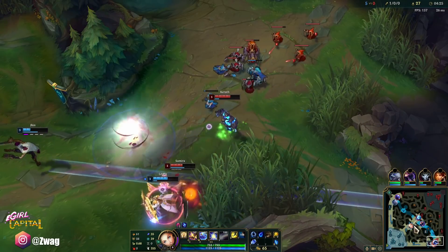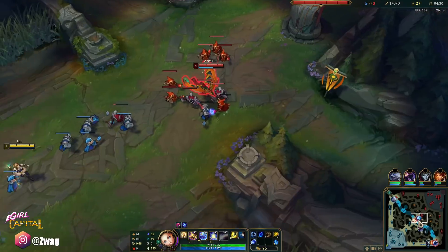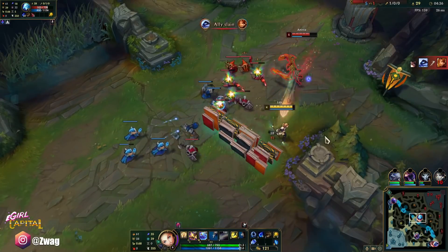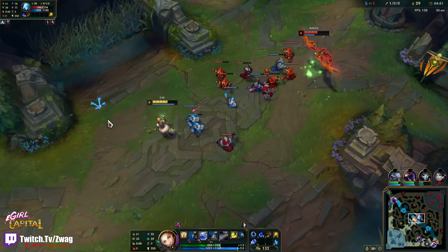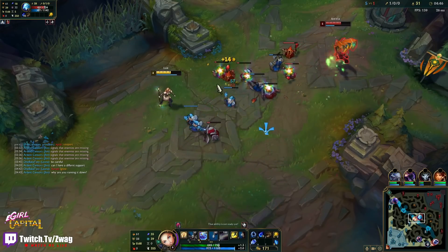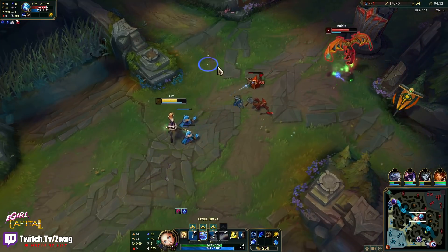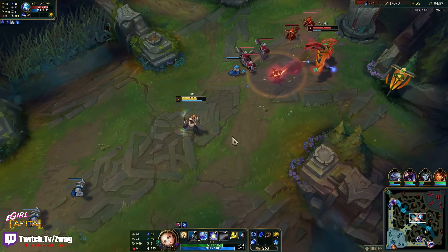Tamura's going in. Juliana's actually dealing so much damage to them. Going for my auto — she used her Q. There's a Harvest stack waiting for me.